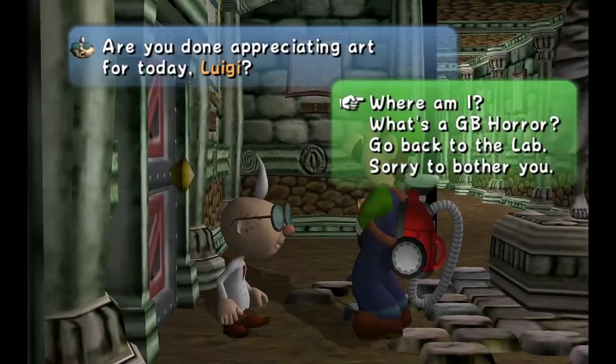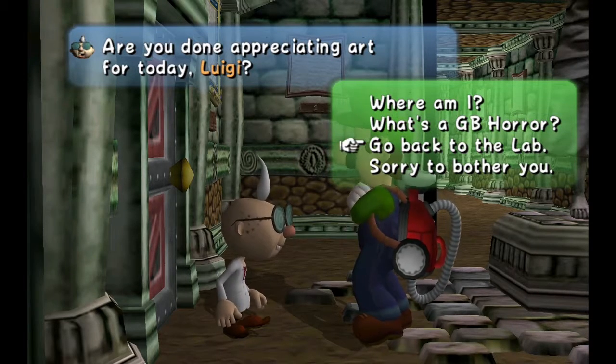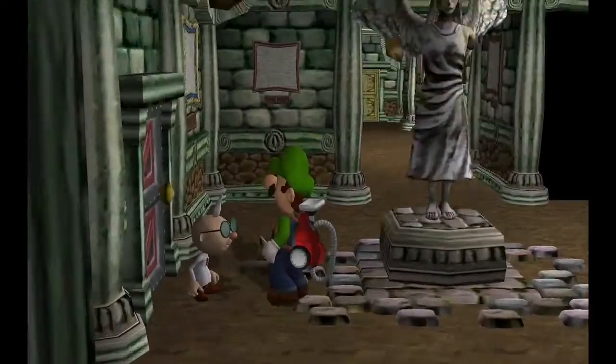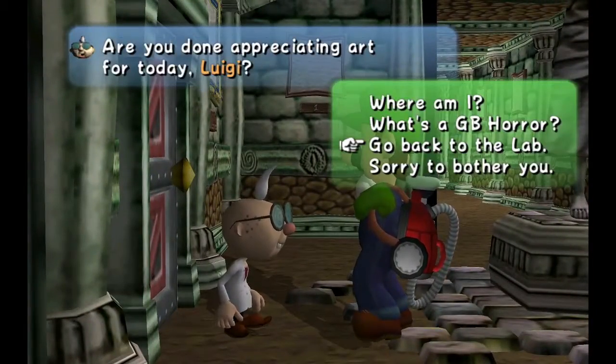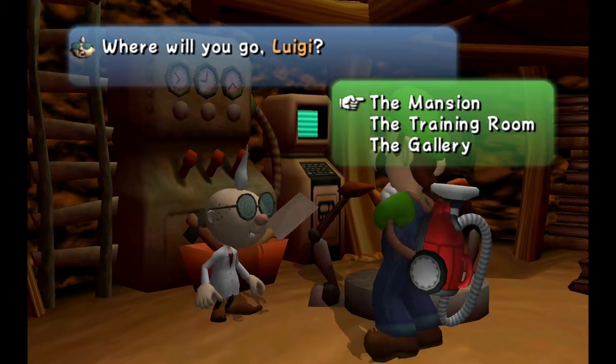Currently what we have in our hand is the Game Boy Horror. The Game Boy Horror is basically a little thing that tells you all your stats and stuff.